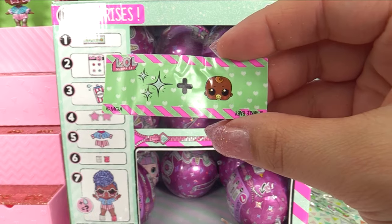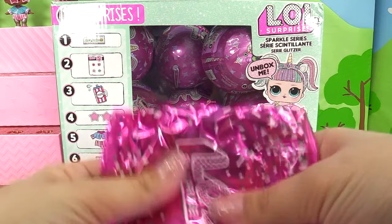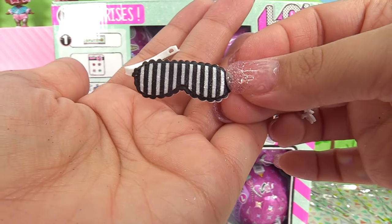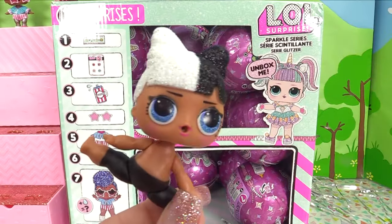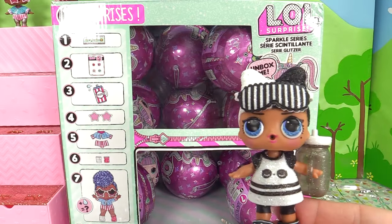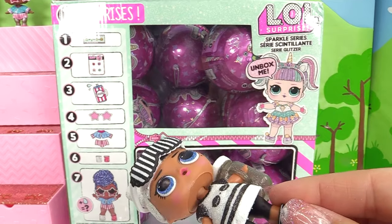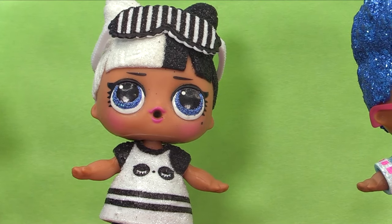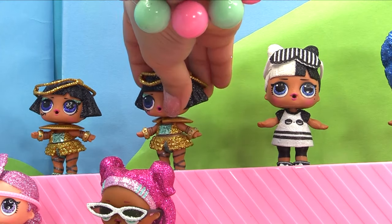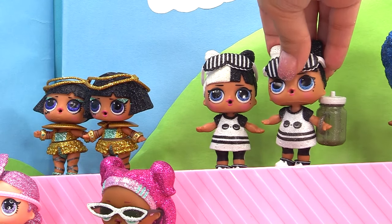Secret message is 'Sparkle baby.' Pop the ball open — I'm excited to see what this one is. Hopefully we've got a new one. It's another duplicate — we've got another Snuggle Babe. She's showing off her accessories, modeling everything she comes with. She does have a twinsie — we had our first duplicate in our first sparkle series video and that was Pharaoh Babe. Now Snuggle Babe's got her twin too.